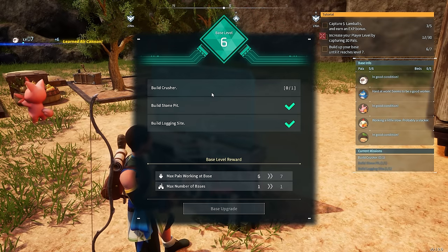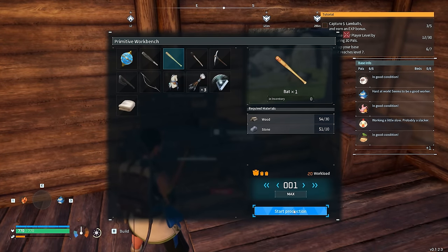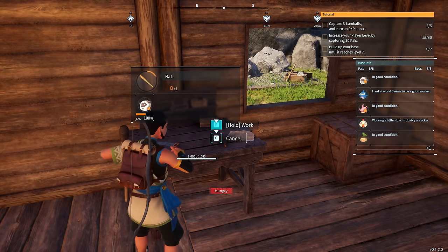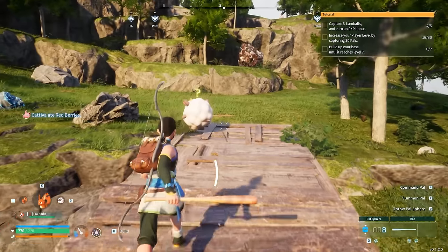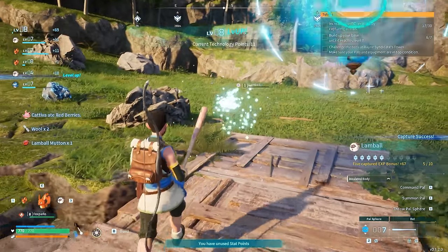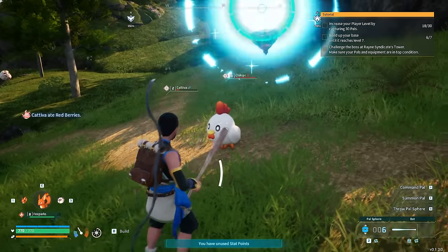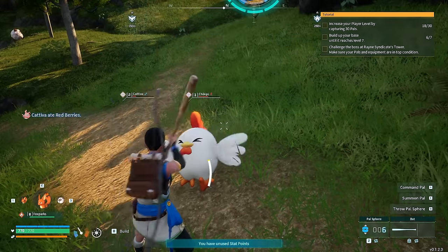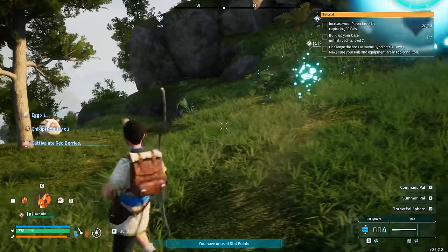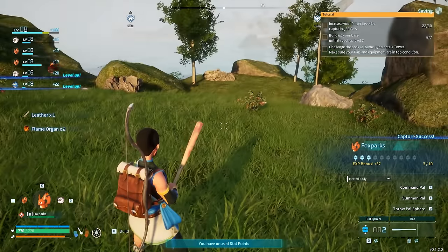We're going to upgrade the base again and can now assign more PALs. It's time to say goodbye to the wooden club and hello to the bat — much more potent and will do a lot more damage, especially to low-level PALs. In this game, to level up the fastest it's all about capturing PALs. It doesn't matter what level they are — we get XP that scales with our levels. So it's worth capturing tons and tons of PALs to get those level ups.